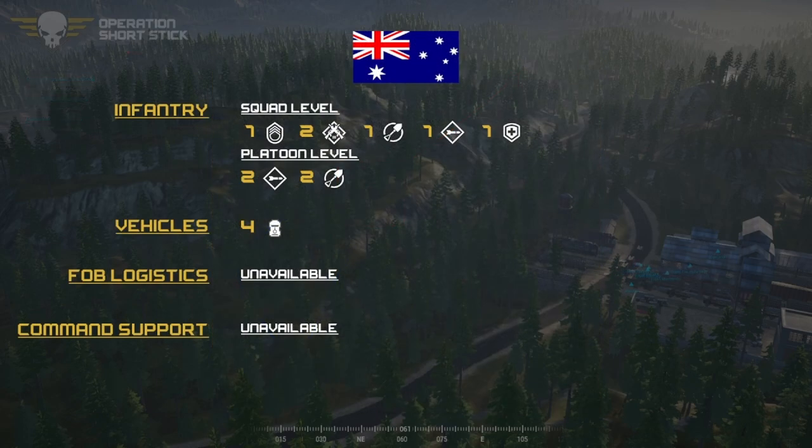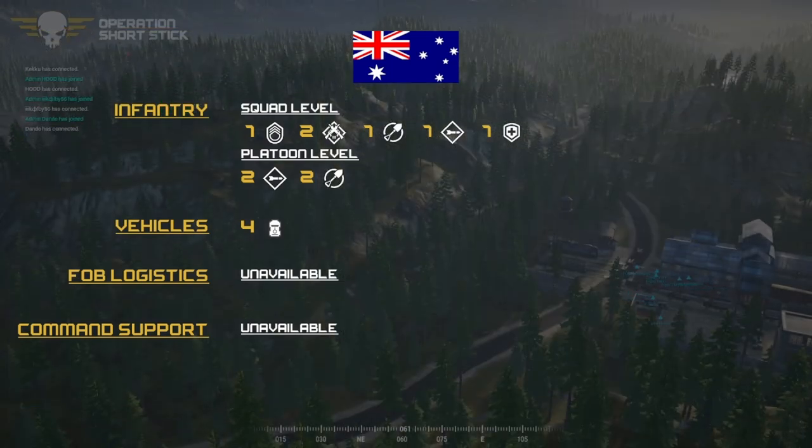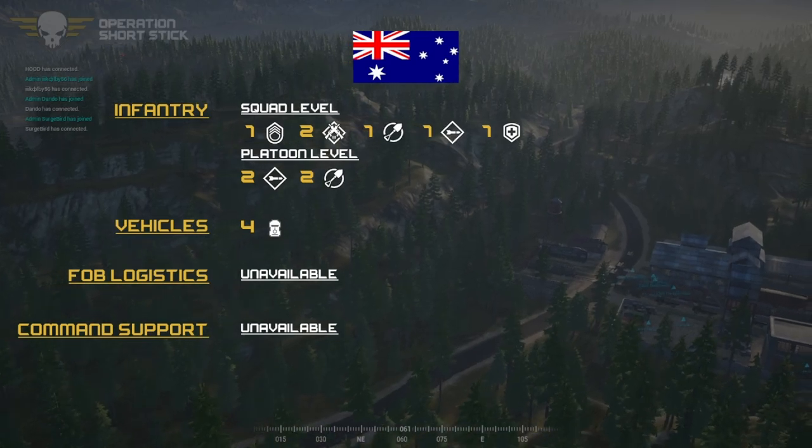Playing vanilla, so no optics. Aussie infantry loadout: one SL, two ARs, one engineer, one LAT, one medic per squad. They have two more LATs and two more engineers at the platoon level. They also have four MG3 Bushmasters — three-position open-top GPMGs — queued up.